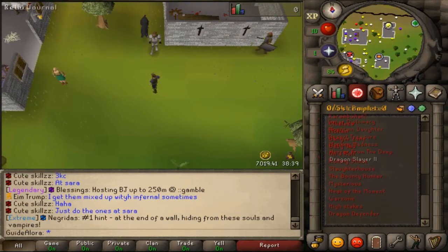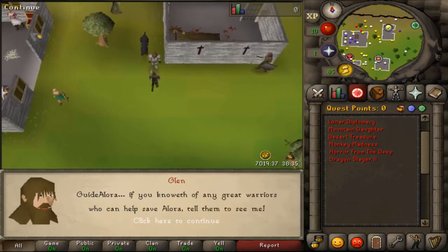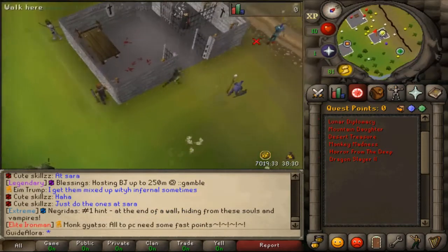Here we have some quests where you can start off — like Dragon Slayer 2, you can start here by talking to Glenn. There is also a Slayer Master specifically for the Wilderness.